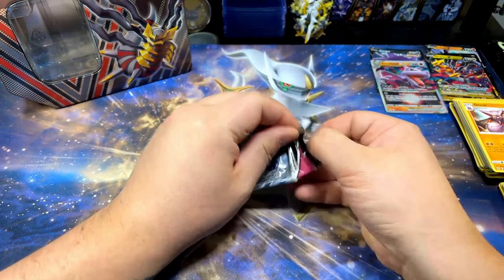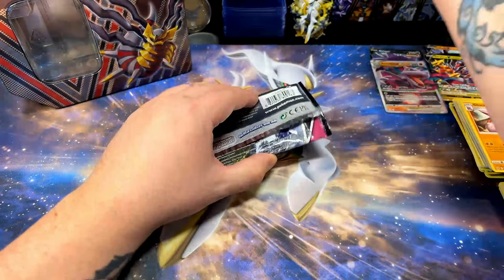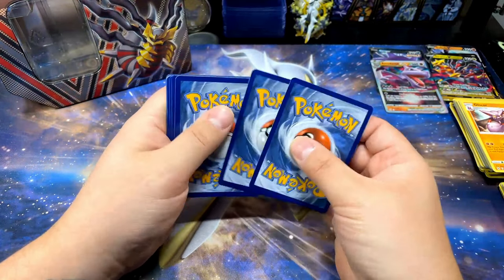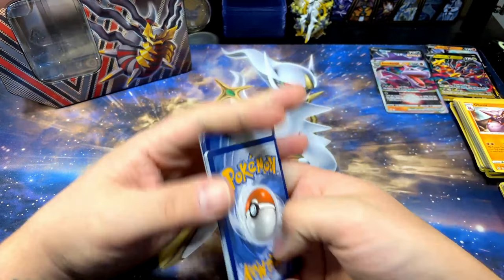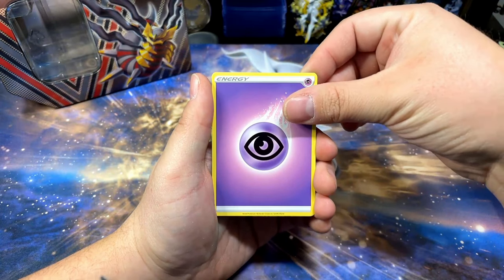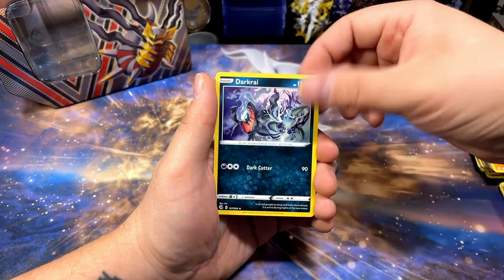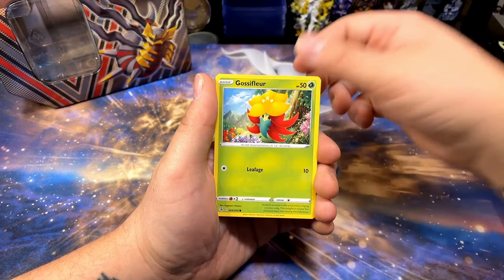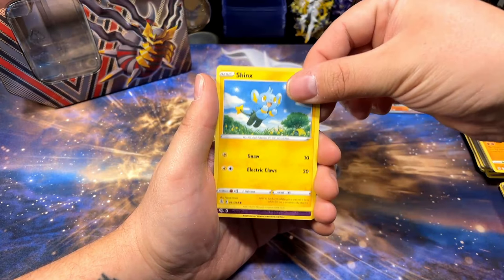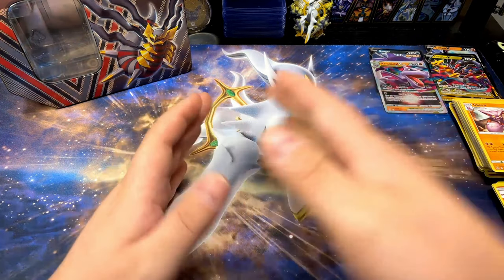These tins are making me sad. I didn't pull anything from the Giratina tin so far. I saved Giratina for last — best for last — and it was not. It was the worst: disappointment after disappointment, no Evolving Skies and now no hits. I'm gonna have to be sad I guess. Gossifleur, Panpour — Fusion Strike, give me a hit please. Nope.